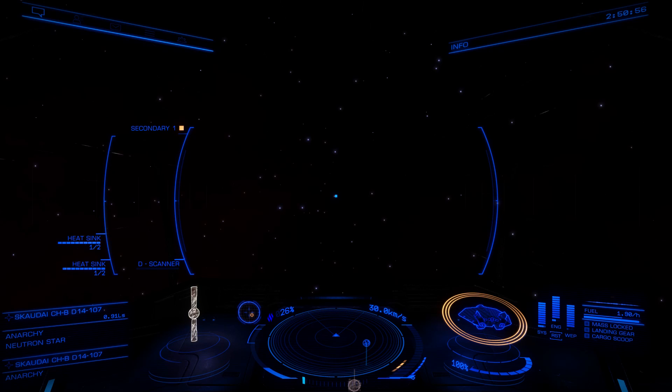Just gradually get in there, level out, enter the jet kind of on the edge, and then boost away or accelerate away once you've got your boost.